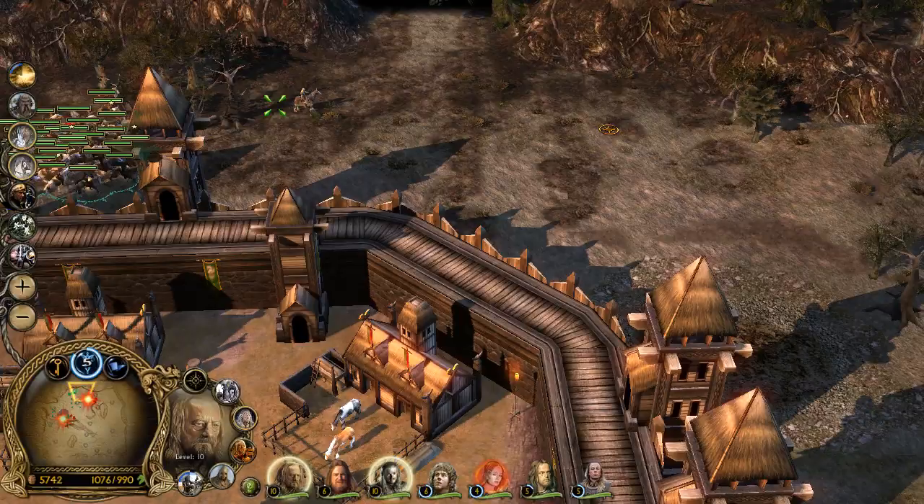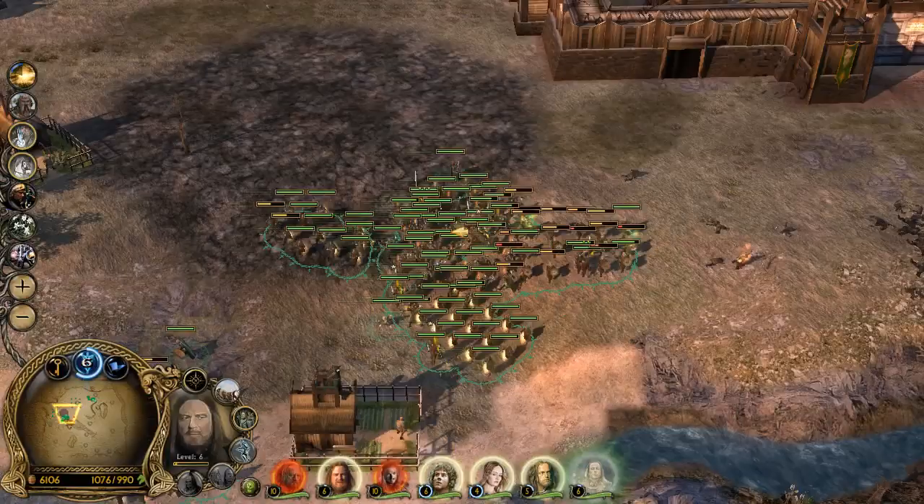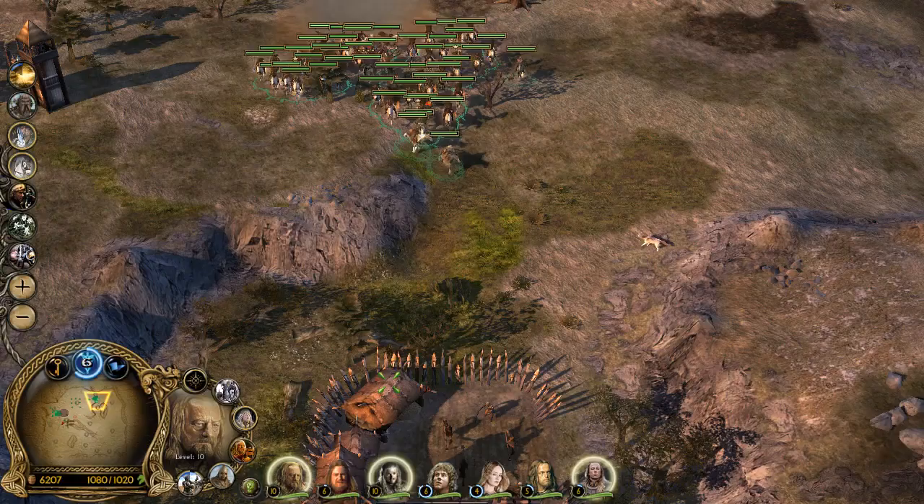Trample them! We're finally gonna take this camp here. Let's first build a farm there. We shall have peace indeed — once we vanquish Mordor from here.